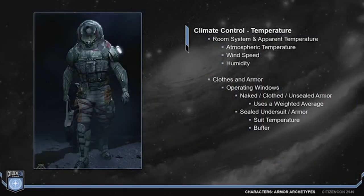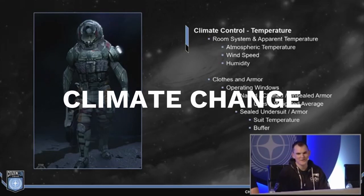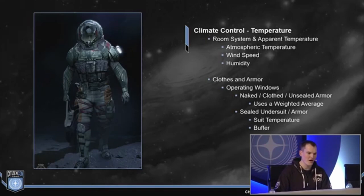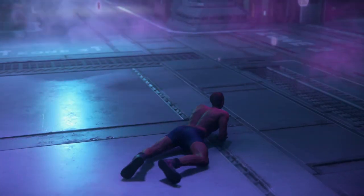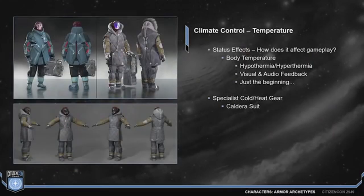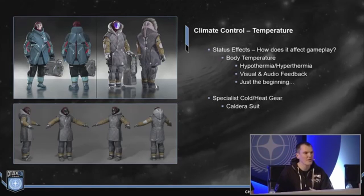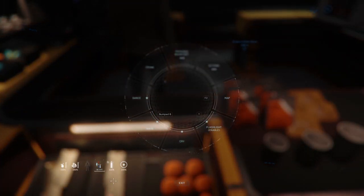We're going to discuss a big topic introduced at last CitizenCon: climate and how it can affect your armor choice. Humidity, temperature, and wind speed will all factor into what conditions you can survive in any specific suit of armor, whether that be an exploration suit, an unsealed suit, a flight suit, or even no armor at all. They're also looking to take into account an average of the various parts of your body where you lose temperature at a faster rate due to surface area. This means there will be a strategy to what part of your body you might allow armor to be damaged or removed. Given these extreme temperatures, you will see impacts on your gameplay when you reach the outer limits of survivability, also affected by things like dehydration, hunger, and sleep deprivation, but to a lesser extent and in a much more delayed manner.